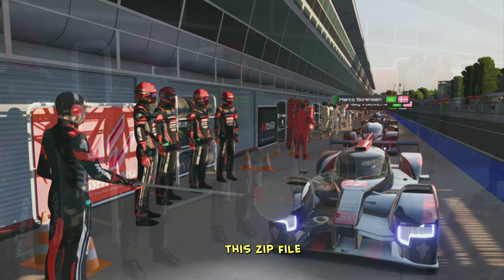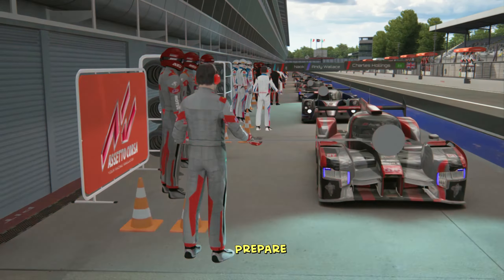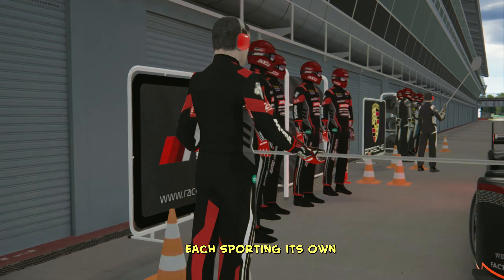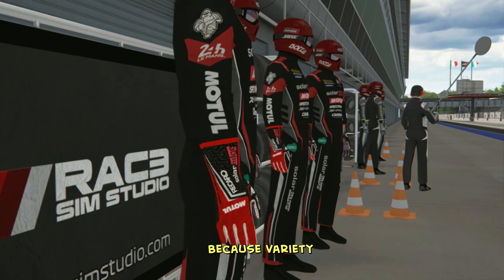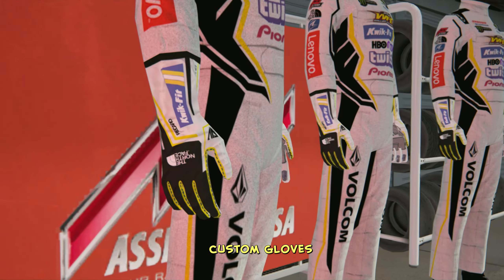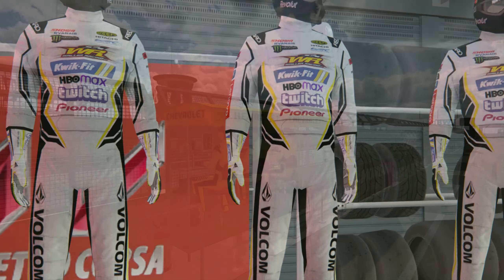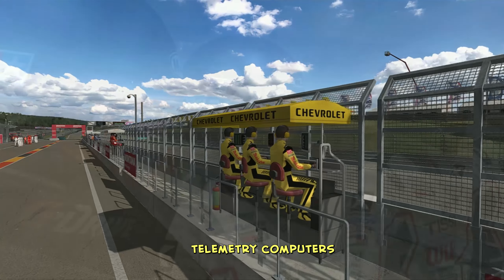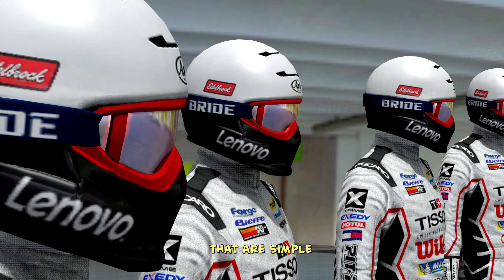So what's inside this zip file of awesome? This collection features 120 unique suits, each sporting its own sponsor logos — because variety is the spice of life, right? I've got everything from custom gloves, because why should your hands feel left out, to skinned paddock crew members behind the telemetry computers, and pit crew helmets that are simple yet striking.